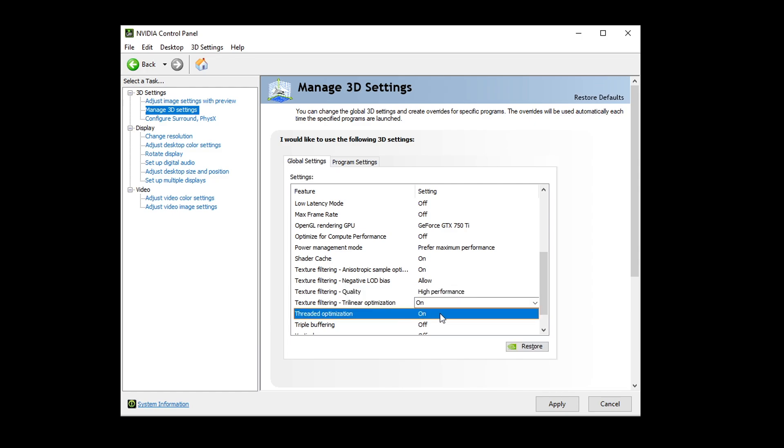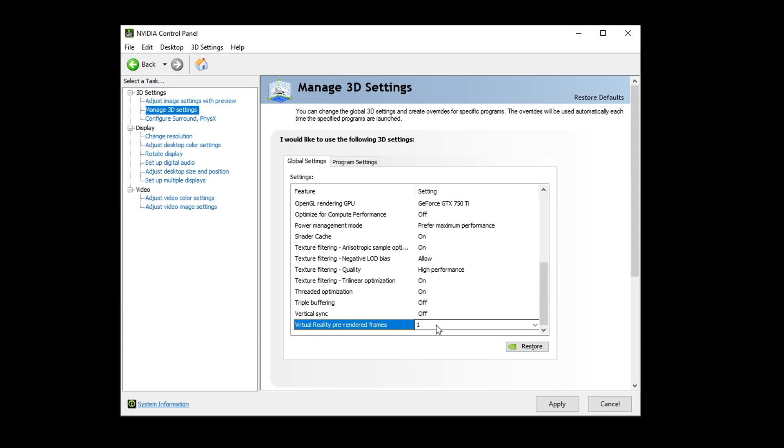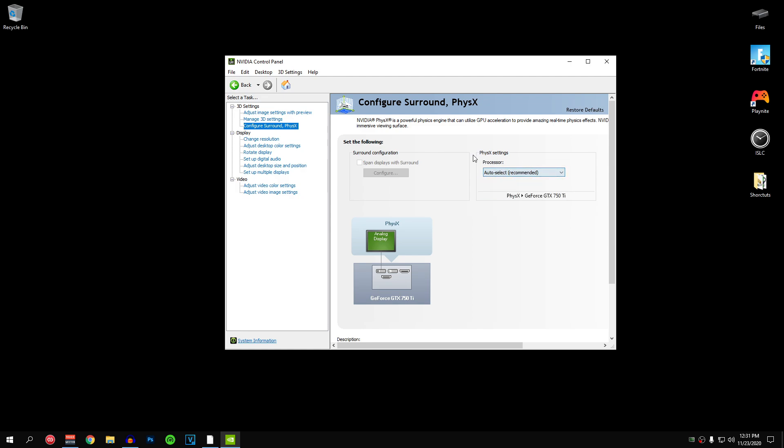For texture filtering trilinear optimization, make sure this is set to on. For threaded optimization, set it to on — a lot of people have it set to auto but I recommend setting it to on. For triple buffering, set this to off. Vertical sync causes huge input delay so set it to off. For virtual reality pre-rendered frames, set its value to 1. Then hit the apply button so all changes are applied. Go to 'Configure Surround, PhysX' and inside here set the processor to auto select.